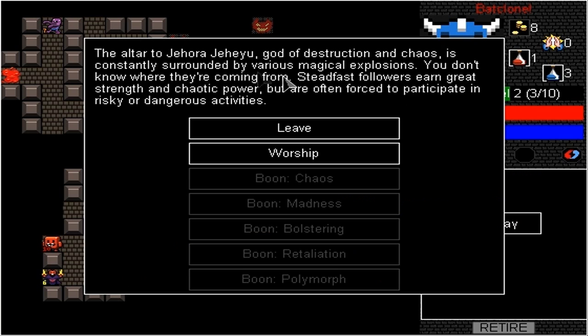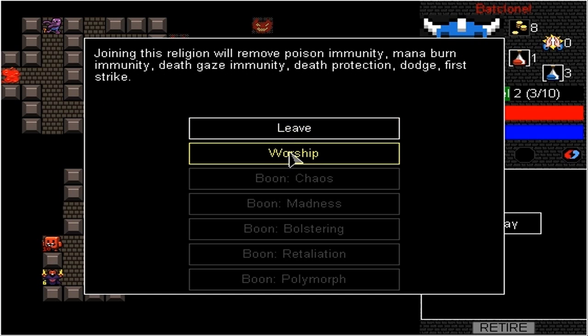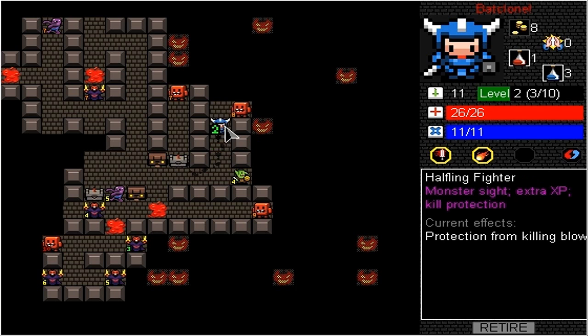Jehorah Church. The altar, god of destruction and chaos, is constantly surrounded by various magical explosions. Sympathetic followers are granted great strength and chaotic power, but often forced to participate in risky or dangerous activities. To join this religion you'd remove poison immunity, mana burn immunity, death strike, death prediction, dodge, first strike. No — we have first strike, we're going to keep that. We're probably not going to pray to that church at all.